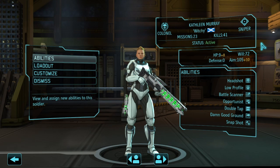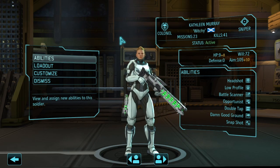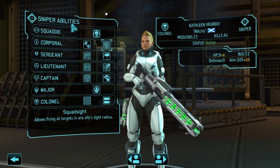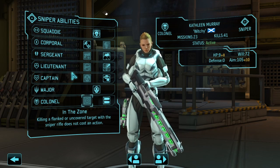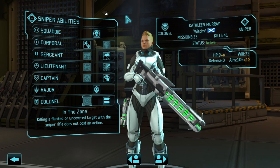Hey guys, Gamerunner here to talk about some of the sniper class abilities in XCOM Enemy Unknown. The sniper class is one that you want to strategically place in the battlefield during combat to be able to pick off enemies from afar. A lot of these sniper abilities and loadout choices require keeping that in mind to let them do their job the best they can.